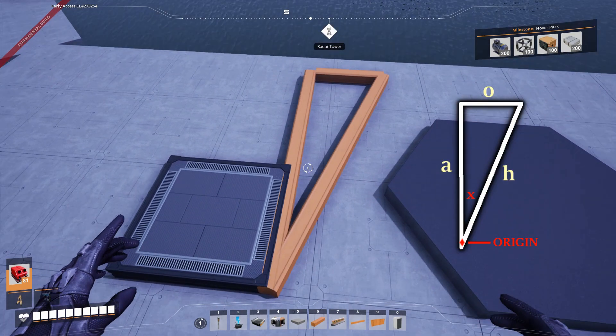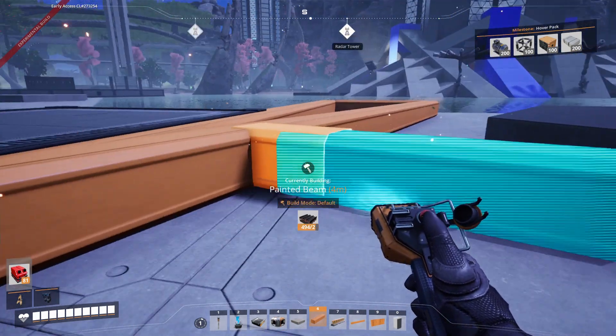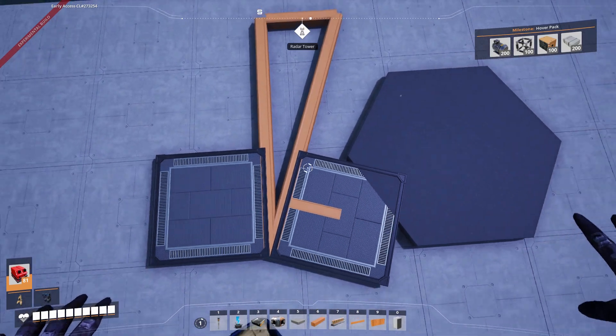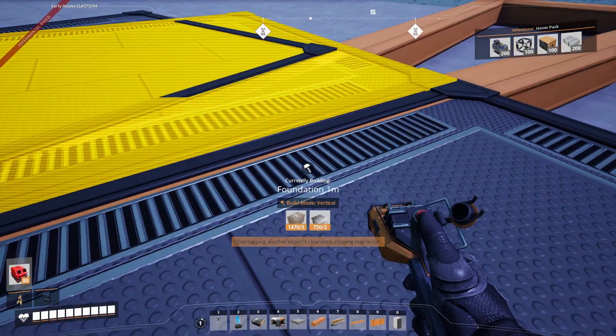Everything till now has been to get this H beam. Now start at the origin and go out four meters using the default build mode, then go out four meters from that point. Place your foundation at the end of the beam, and depending on which side of the beam you place your foundation, you either have the angle between the foundations or you use it to combine for the polygon.